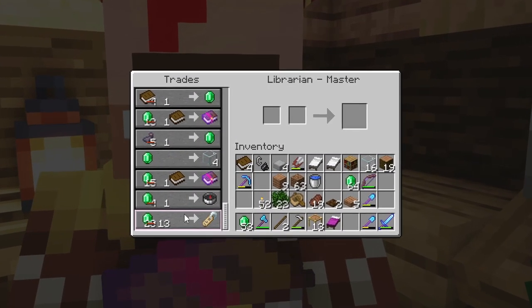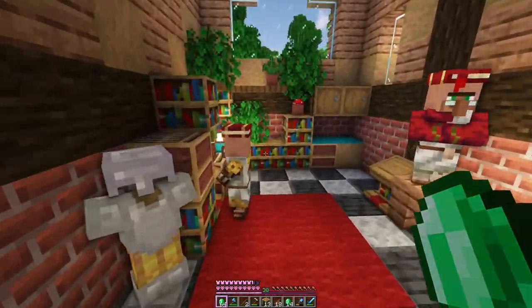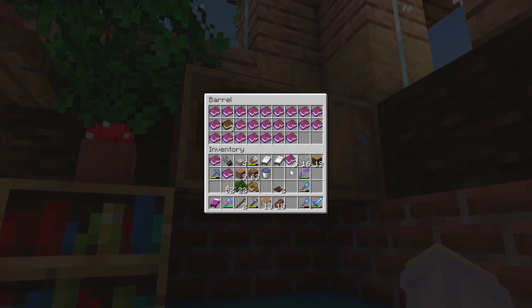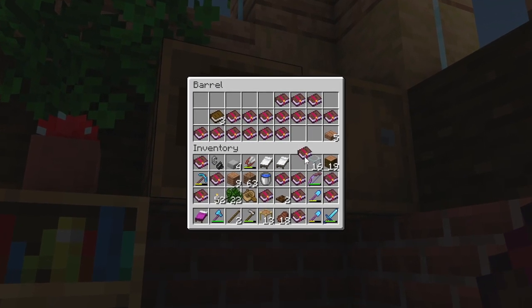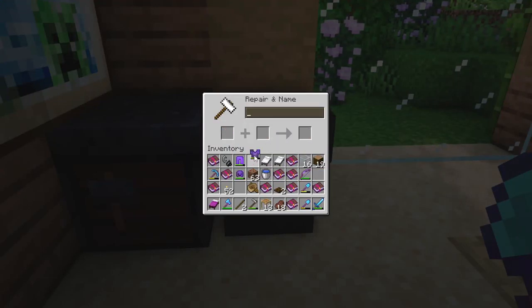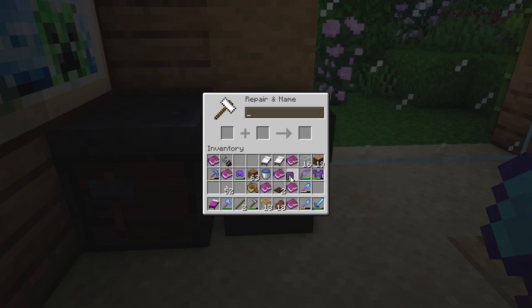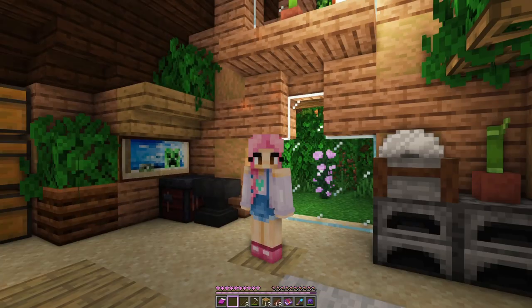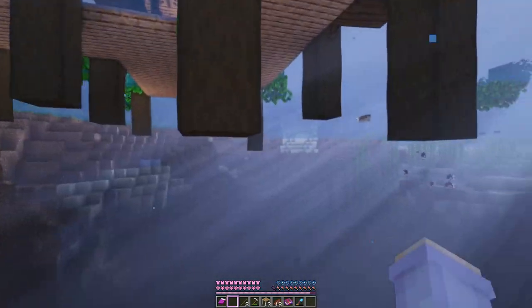The master villager sells name tags — if you want to name any of these villagers I'll be taking ideas from the comments, and if we have enough suggestions we can name all of them in the next video. Now we can use some of our new books to upgrade our stuff. We'll take efficiency, mending, unbreaking, looting, protection and depth strider — this might just break our anvil. Our chest plate could do with mending, unbreaking and more protection. Then mending on the pants, depth strider on the boots. We're running out of levels — we got looting on the sword and mending on the helmet. We didn't break the anvil but we also didn't get to use all the books. That was a serious improvement though — look at my swimming speed.